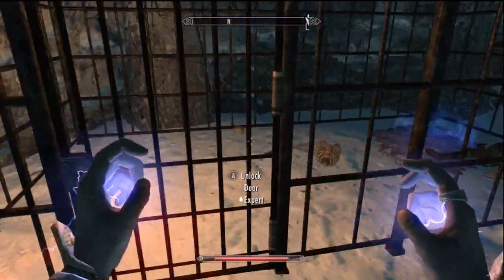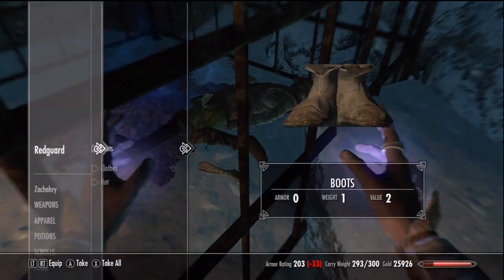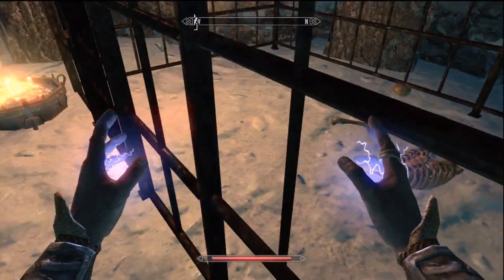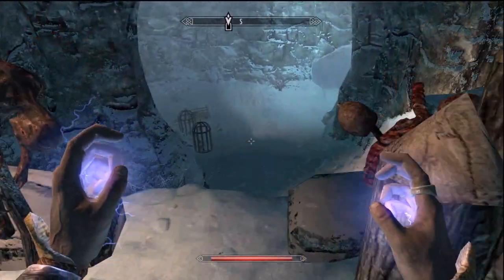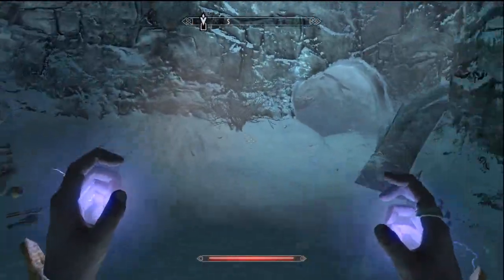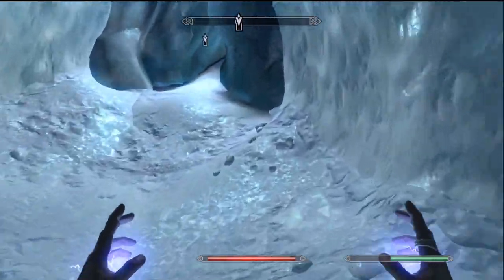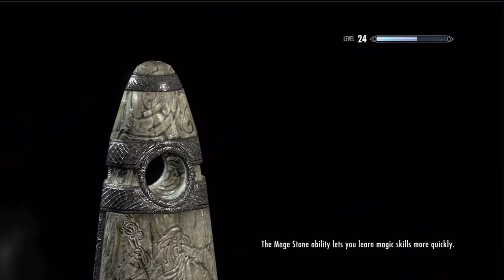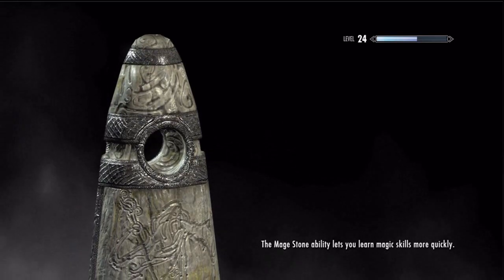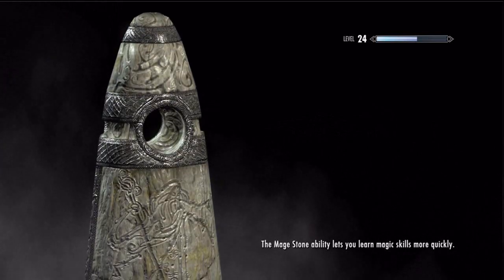What do we have here - some cages? We cannot unlock that door. Can we loot this body? Yeah, somewhat. What's the ashes? Whatever, who cares. Here's where we jump down - and we should be leaving. Next exit is right up here. So we got to return the flute. We have a lot of stuff to sell and I wouldn't mind finding someone to sell this stuff to, as well as disenchant. I'm sure some of the stuff I got is disenchantable.